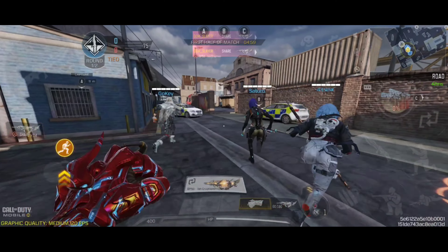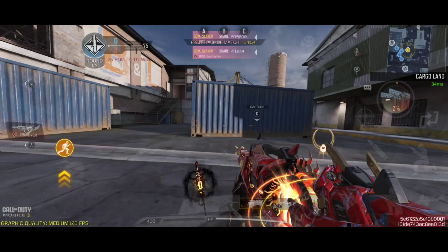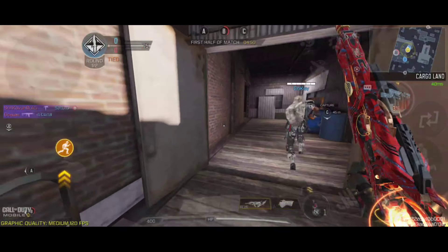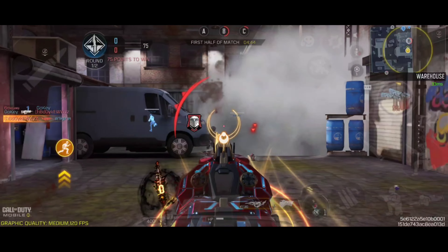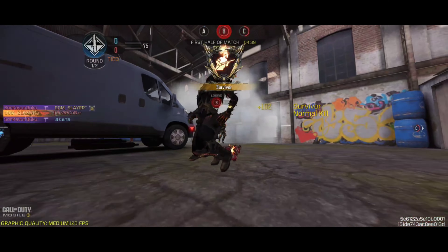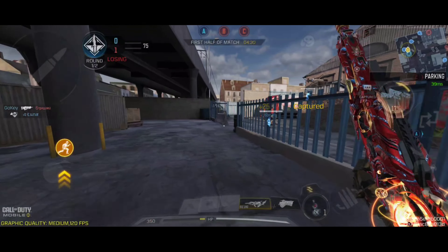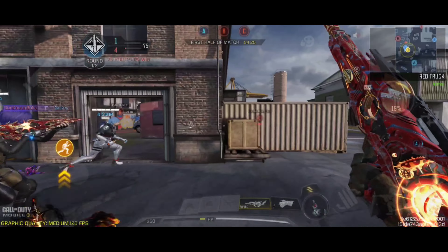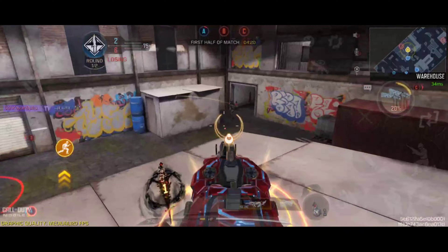Second match — even though there were times when it felt like we would win, we lost. The first critical mistake: we did not take our own point. Everyone went to B, and then the home point is a bit farther away, not directly on the way to the middle, so it often happens that nobody tries to take it. At B I dive and go to A, take A, but now enemies have 2 points and we only have 1.